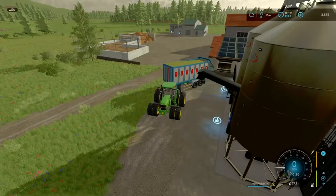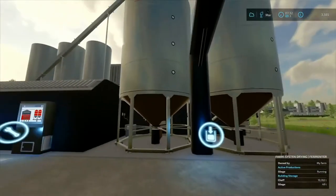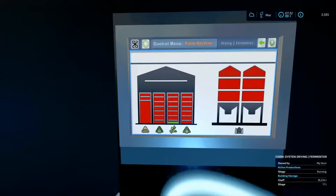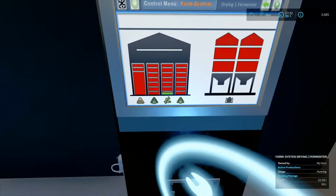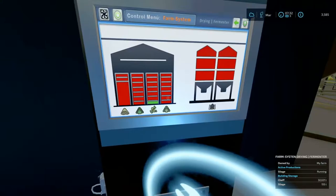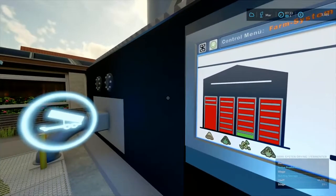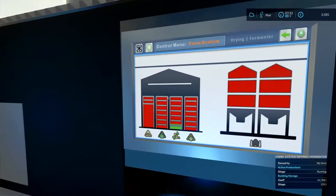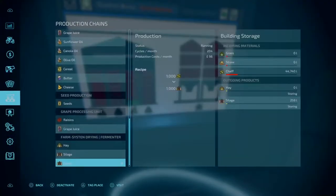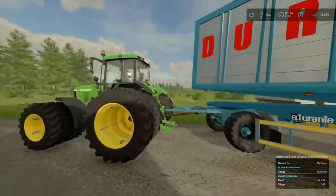There we go - that is our first load going into the dryer fermenter. If we have a little look at the computer system, it's filling up with a bit of chaff, obviously nowhere near capacity. You can also put straw, hay, and grass in. Over here is the silage indicator, and as you can see that's gone up to just shy of 45,000 now and it's converting that into silage. It's a 1-to-1 ratio, which is good.